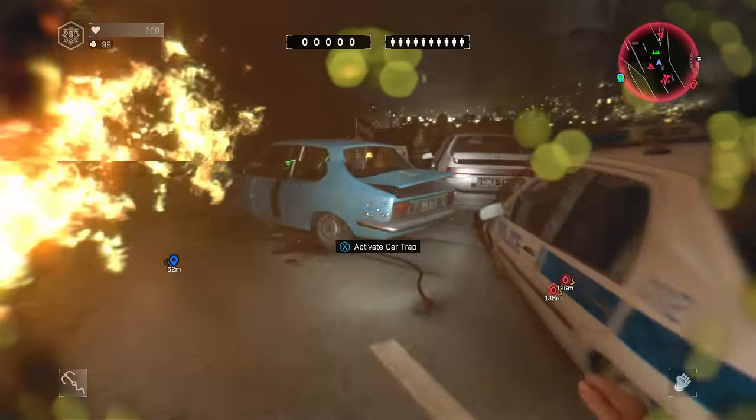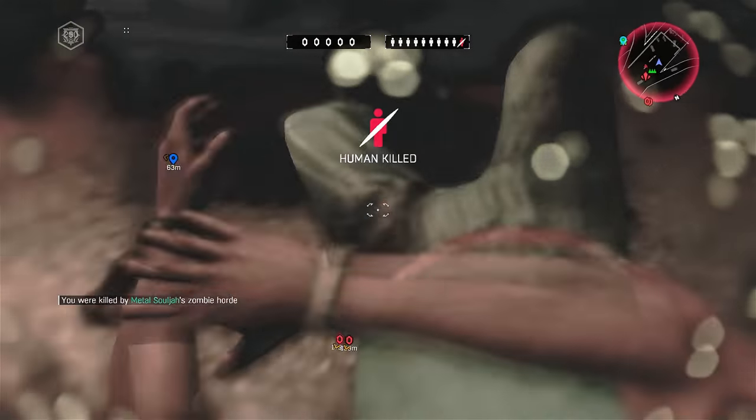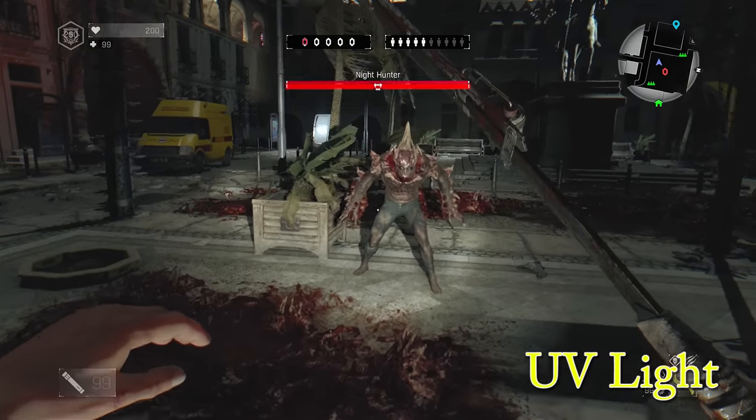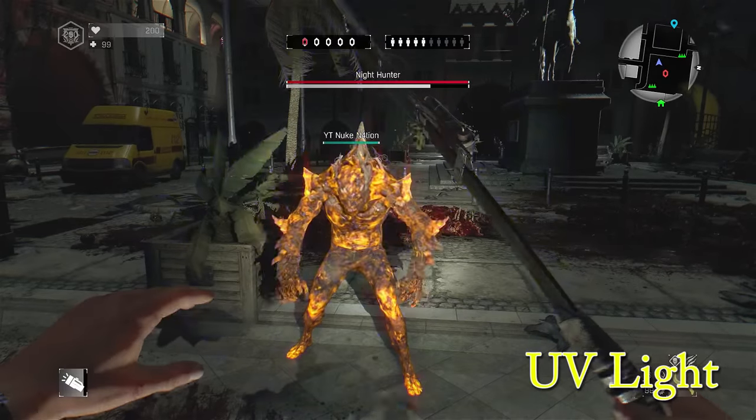Running around on the ground without a grapple hook is very risky and you're not going to be very successful with it, so make sure you get that grapple hook. Next up is the UV flashlight — it's the most important piece of equipment just because you can't play zombie invasions without it. You get it from the quartermaster at the very beginning, around level one.